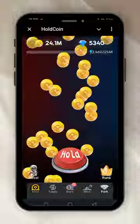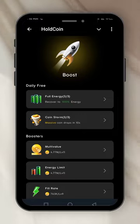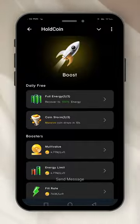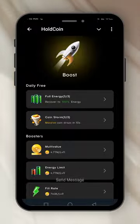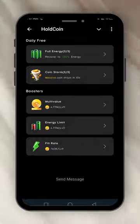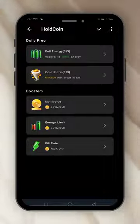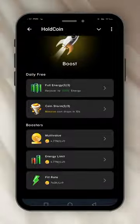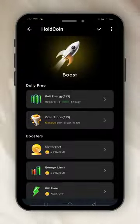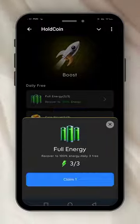On the left-hand side here you can see Boost — let's see what this boost does. It's for you to get full energy. We have full energy, coin storm, and multi value. If you want to increase the value of any coin the magnet attracts, you pay — for example 4.77 million — to increase your level. You can also increase the energy limit and the fill rate. So let's get a full energy now — I'll click on full energy and claim one.